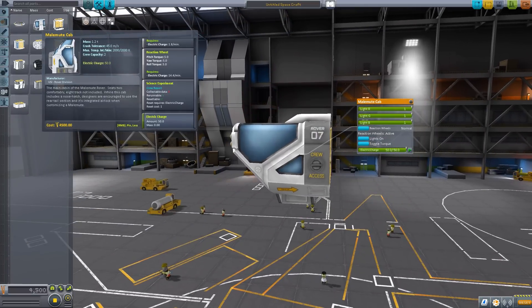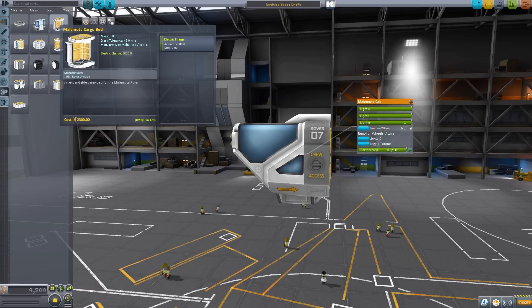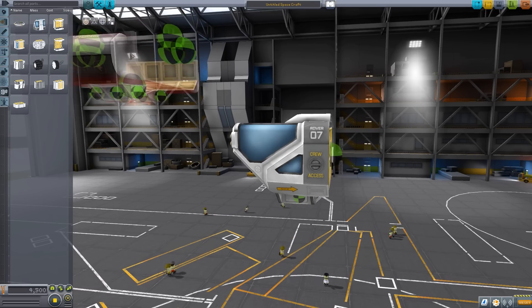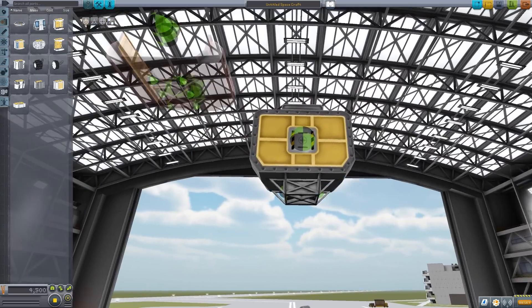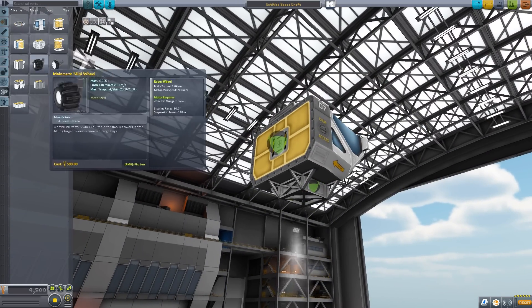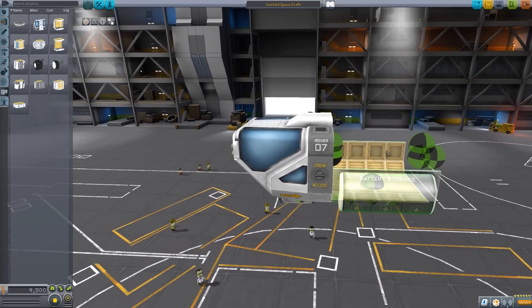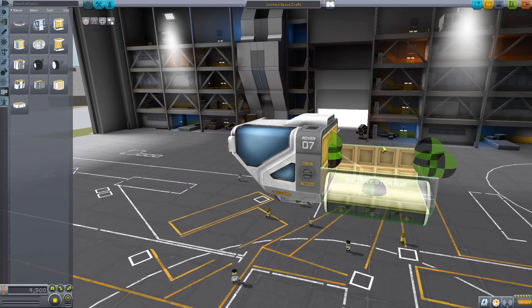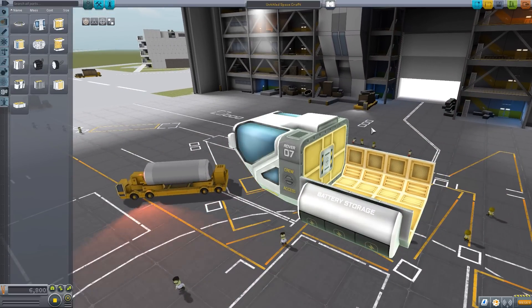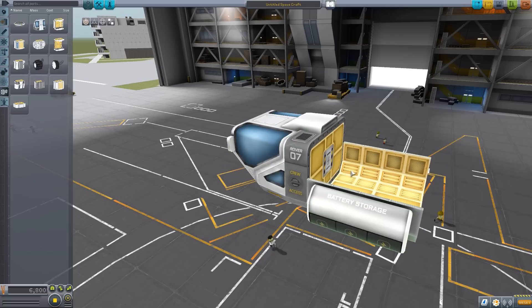The next part is the Malamute cargo bed, and here's where things start getting a little bit interesting, specifically with attachment points. The Malamute cabin has just three basic attachment points — one on the back and then two down at the bottom for attaching wheels. But on this cargo bed and many of the other parts, you'll notice there are a lot more attachment points. If we click it right here, it fits nicely in line with the overall cabin for a more compact rover.